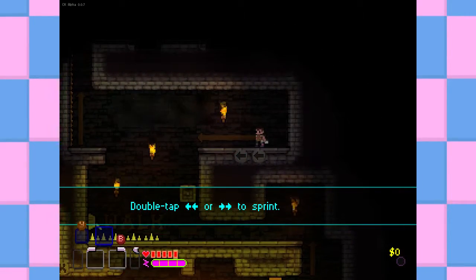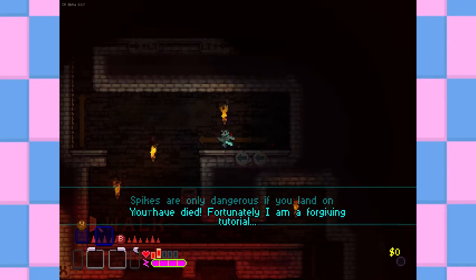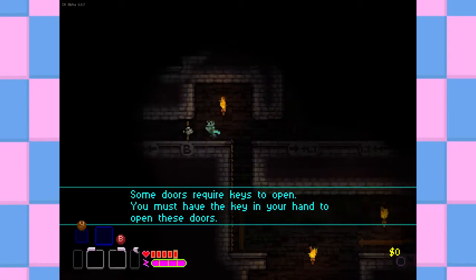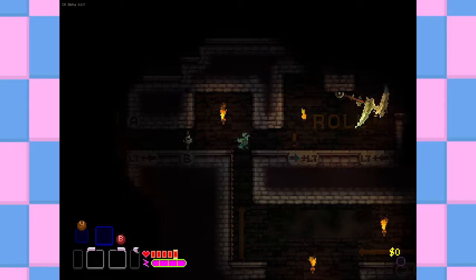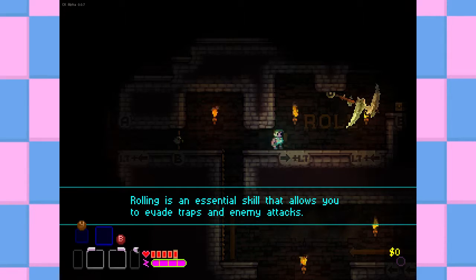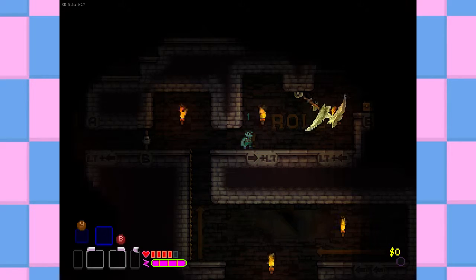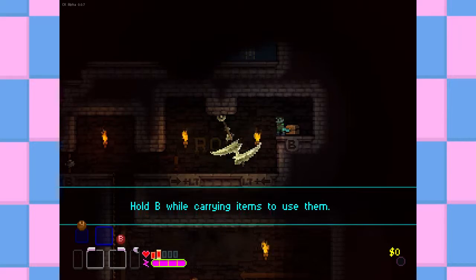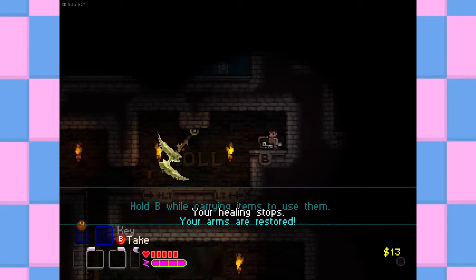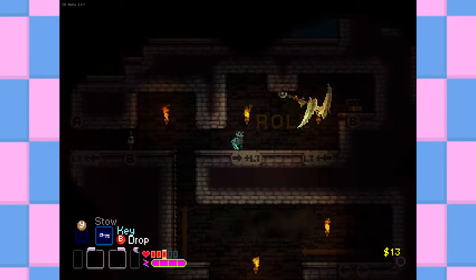And if you haven't played Spelunky, Spelunky is an awesome game. Double tap left or right to sprint. I'm dead. Alright, I foresee that might be a little bit difficult for me. Okay, so we need keys — you must have the key in your hand to open the door. You can learn to roll to evade traps and enemy attacks. Arm severed! I'm missing an arm. Arm severed again. Hold B while carrying items to use them. My arm is restored. I'm really bad at that.